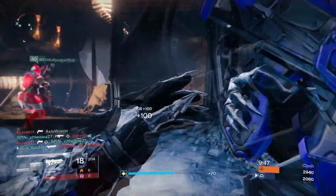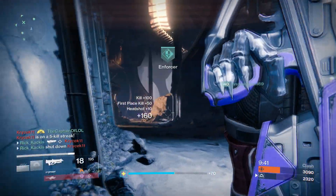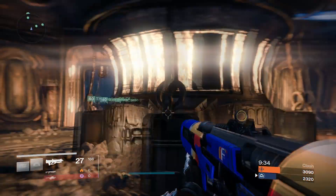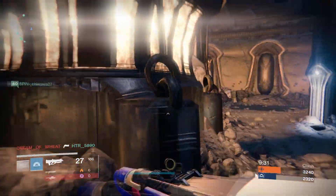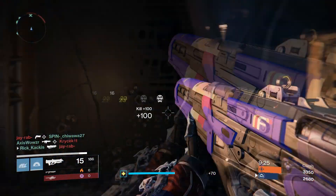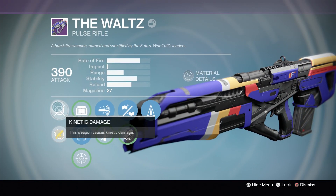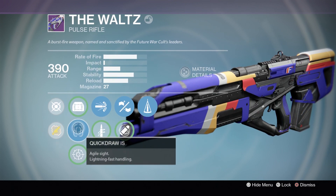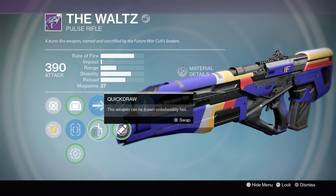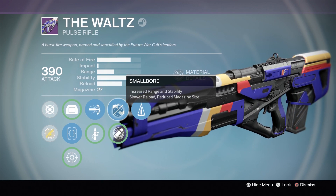The reason we're comparing these two pulse rifles today is that firstly both of them fit into the exact same damage archetype. They are both fast firing, low damaging pulse rifles, so they have the exact same damage and rate of fire. Additionally, the real reason I'm comparing them is that I recently got a Waltz roll that is nearly identical to my Clever Dragon roll, which is small bore and counterbalance as the really big factors.